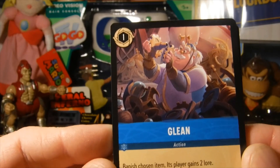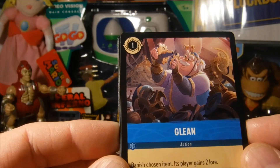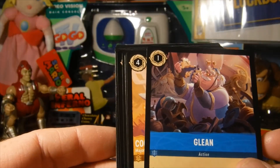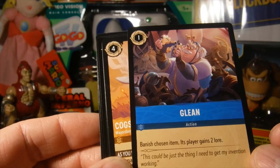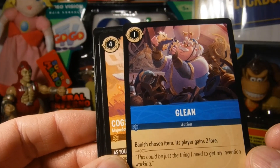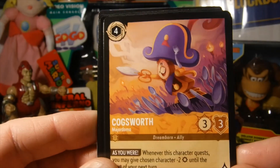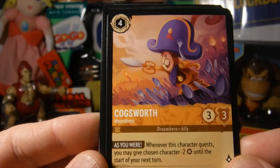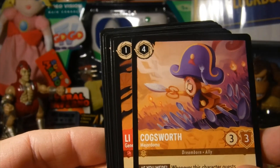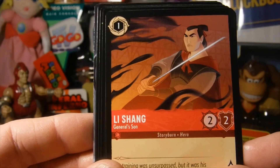Okay, first card up — green. That's an action card. Not quite 100% sure what movie this was from. All right, we got Cogsworth — Beauty and the Beast. Like Cogsworth. All right, Li Shang — we got some Mulan going on.